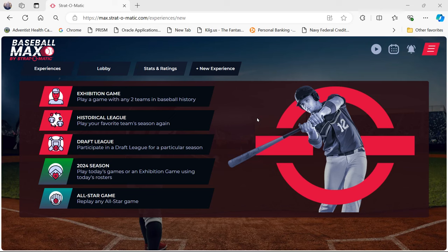Hello, sports fans and baseball fans. It's me, Sportsman Z, Bob Zolke, and I'm here again with another Baseball Max video for you. We have done everything on the menu list that you can see in front of you, except replay an All-Star game. So we will do that today — the 1975 All-Star game. Previously, Al Red Sox fan, great channel, check it out — did the 1979 All-Star game, so we're going to do 1975.